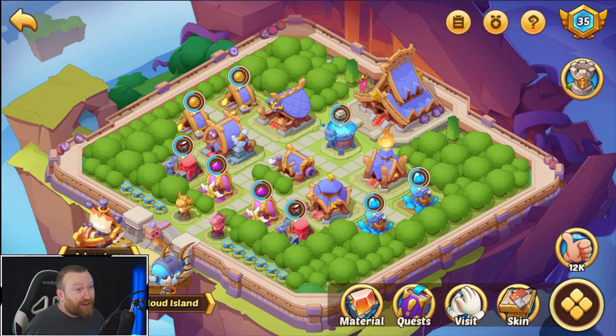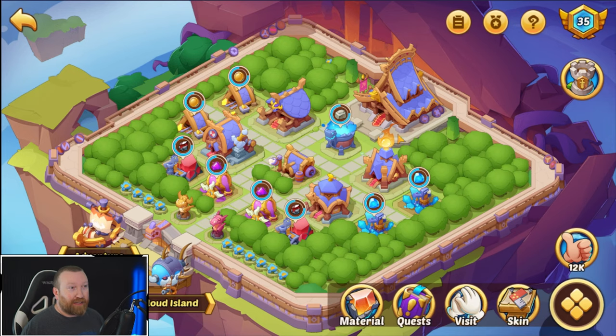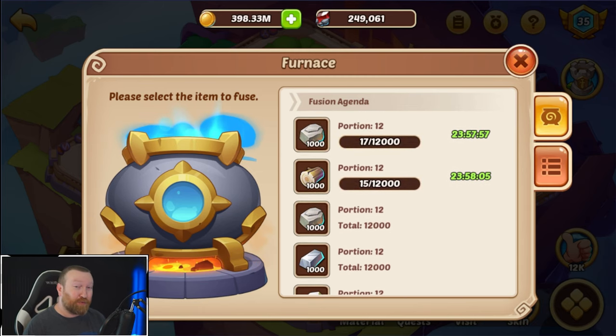We're very close, which is going to give us 10% more void of the stone. These nodes here have become very valuable now because the fact that you can burn through these faster hopefully means that eventually you're going to get down to like nothing. We're gonna have to see. Hopefully you guys enjoy this — let me know what you think about the furnace update, because it seems really really good. I'll see you guys next time.